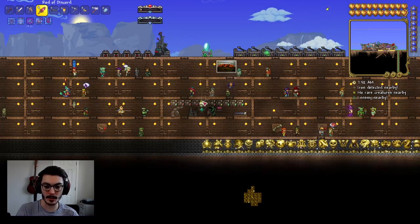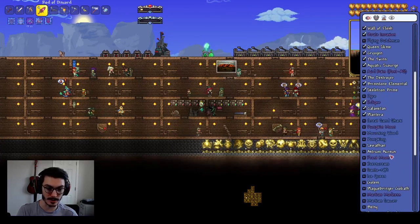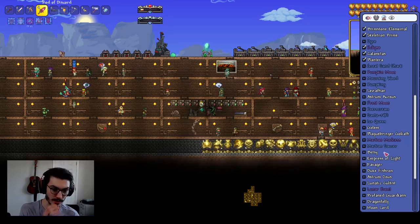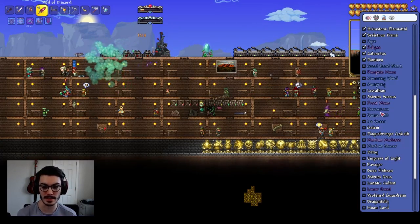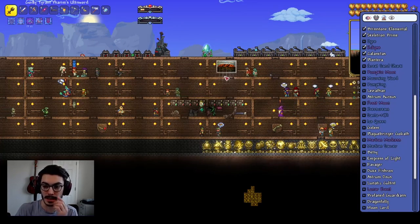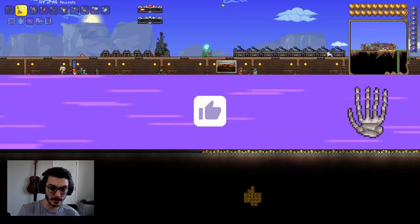We're also going to be taking on Astrum Aris — Ashram Aris is first and then Dias is later, after Duke Fishron. And then we're going to be taking on Golem and hopefully getting into the next stages of the game. We have all of our new weapons — we have the Yarm's Ulta Sword, the Ark of the Ancients, and we're ready to go.